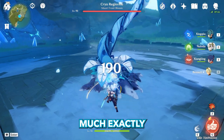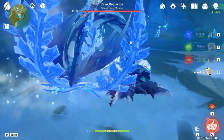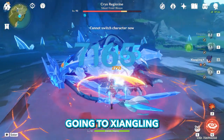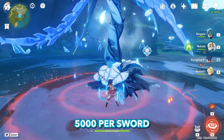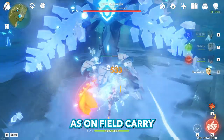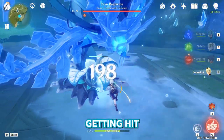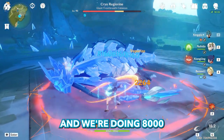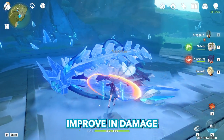Let's test how much of a boost exactly. First, destroying the shield, using Bennett's burst, then Xingqiu's burst, going to Xiangling and starting attacks. We're doing 5,000 per sword when Xingqiu is not on the field. Now let's see how the situation changes if we use him as an on-field carry. Destroying shield again, using Bennett's burst, Xingqiu's burst, starting attacks — and we're doing 11,000 per sword on-field. That's a 60% improvement in damage.